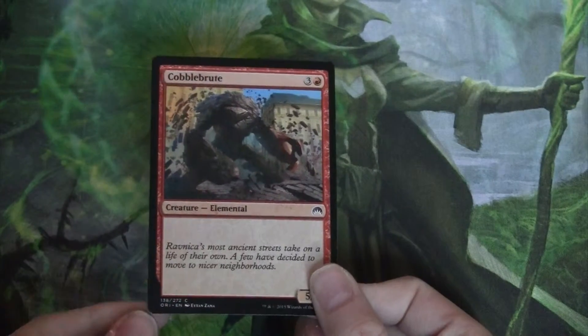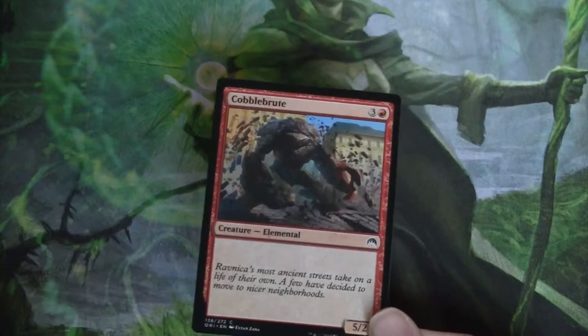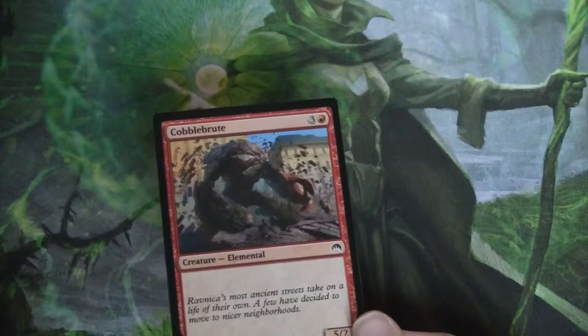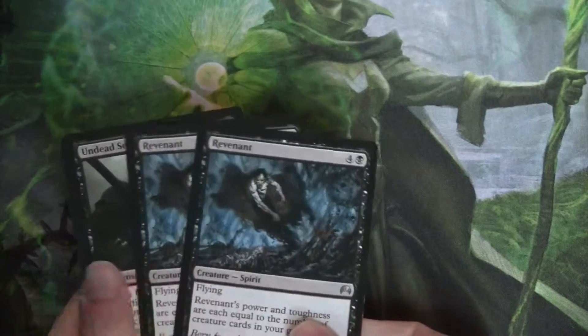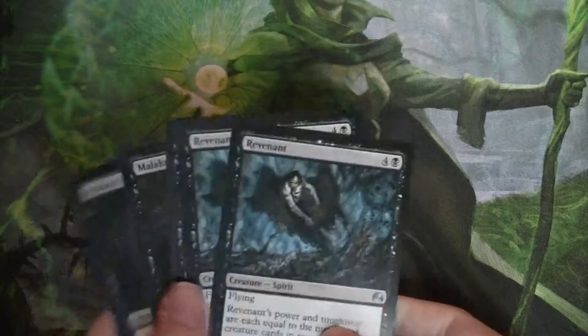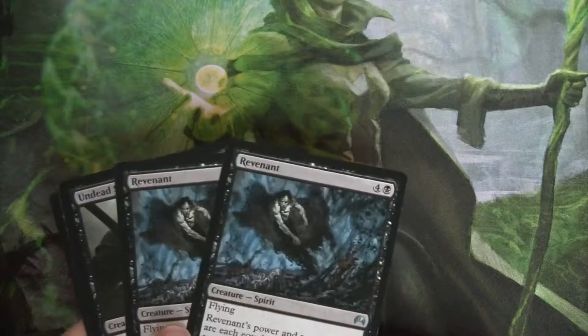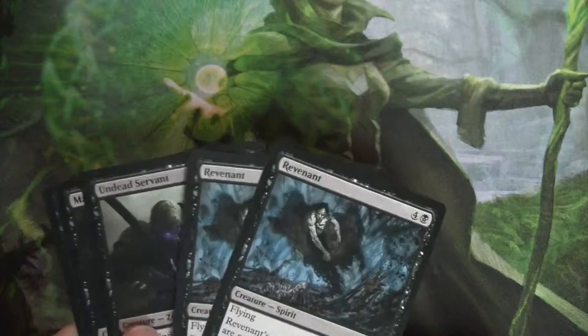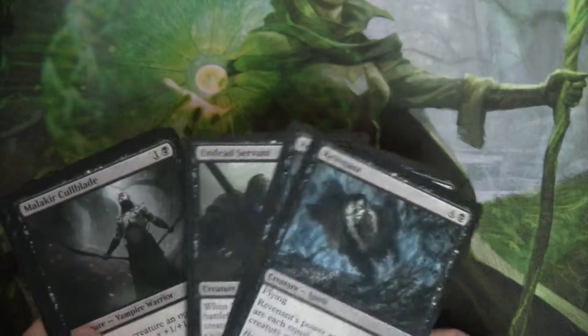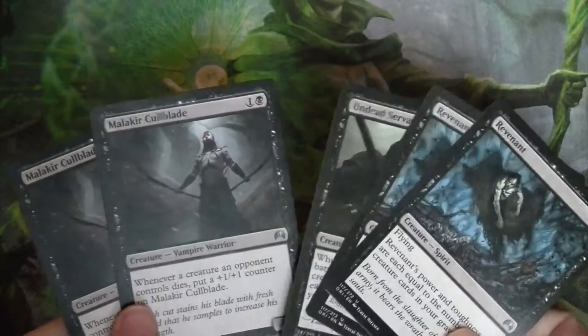The only creature we're taking out is Cobble Brute because a 5/2 for four is way too expensive. We're adding two Revenants, an Undead Servant, and a Malacure Coldblade. The Revenants are a really good addition because the deck is all about getting stuff in your graveyard. That's the same with Undead Servant and Malacure Coldblade — the more you kill, the better you get.